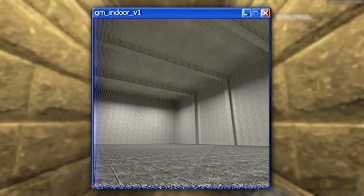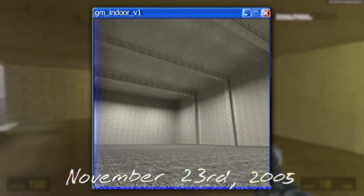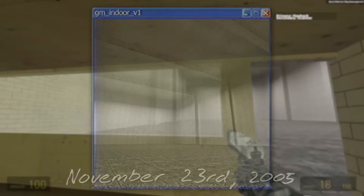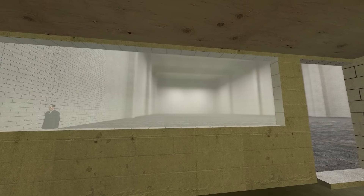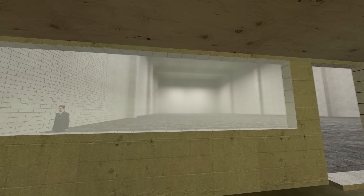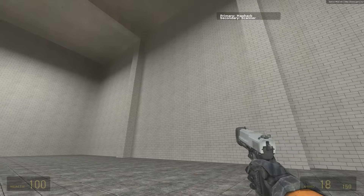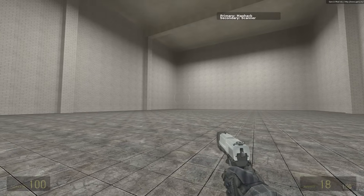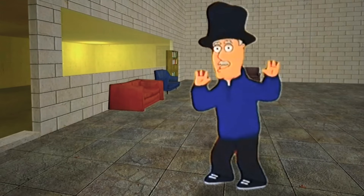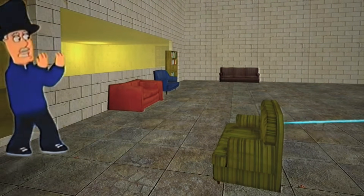Next we had GM Indoor V1, created on November 23rd, 2005. This one was literally just a giant white indoor space and basically served as a market replacement for GM Construct. It's pretty empty and there's effectively nothing here, but for some odd reason I actually really like it. This map is what the kids would probably call a hecking liminal space arena.